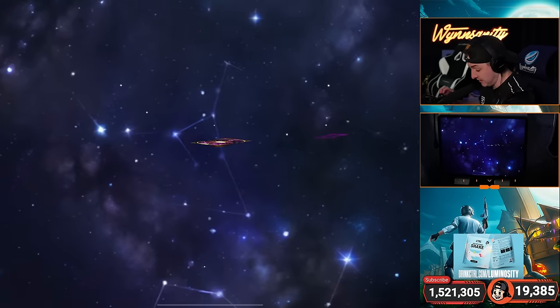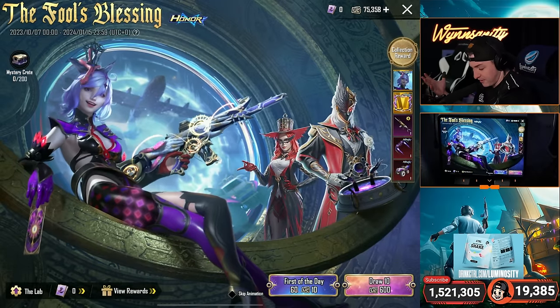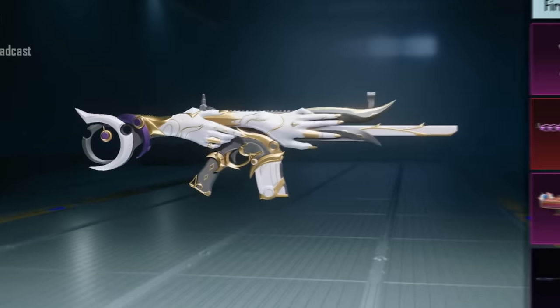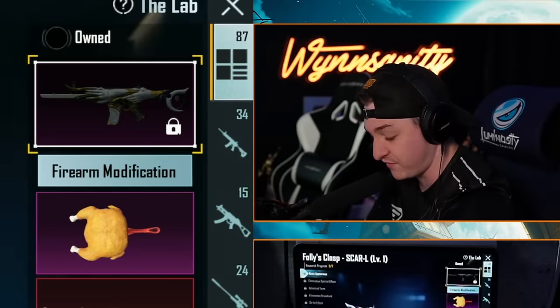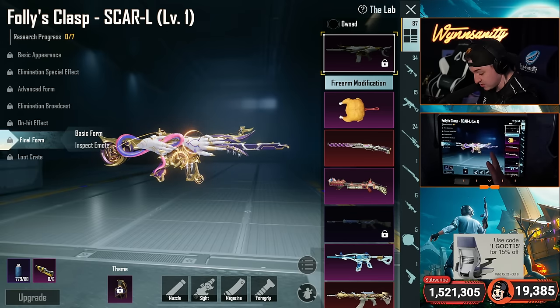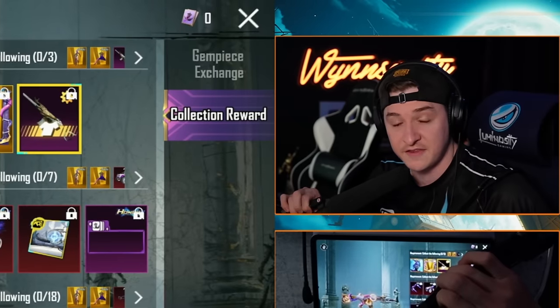Anyway, we do have this brand new — it's called the Folly's Clasp, not the Fool's Blessing. It's this bad boy right here. Let's check it out — the Folly's Clasp, Final Form. Look at this bad boy, and what's more insane is you can change the colors of it too.